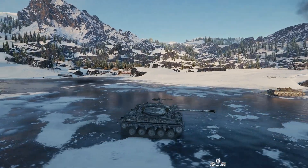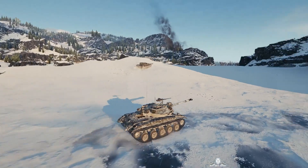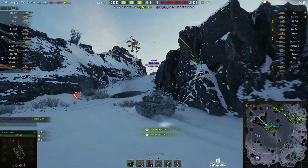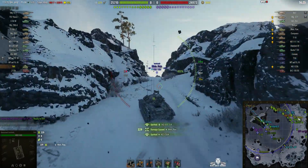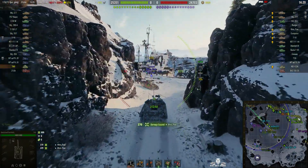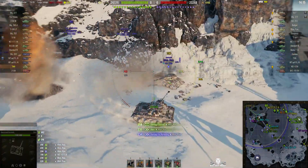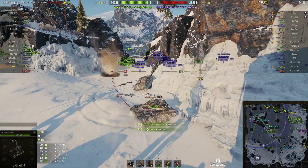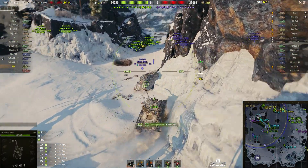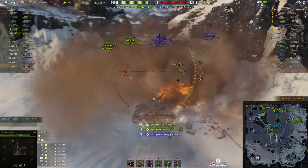This looks to be the 90mm. The enemy went in there very, very quickly. There's a Minekaempfwagen there - he's after him. He gets around into him and rams him, taking some hit points off. Another hit - 992 hit points of damage. Finishes it off into the front of the tank. He longsides him and finishes him off.